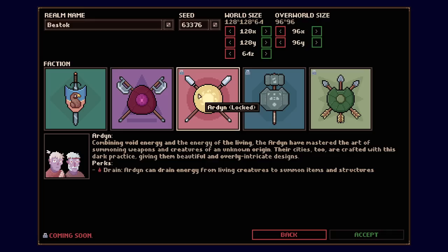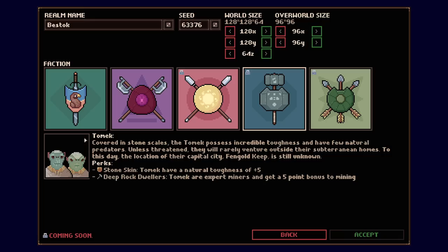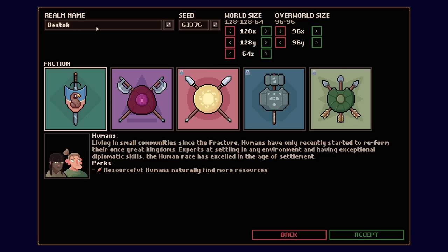Over here with the Arden — these are the ones coming out pretty soon. Basically they drain energy from living creatures and use that energy to summon things, kind of like a green lantern mechanic. That's also a really interesting, compelling angle. I'm excited for these other races to get in here, especially the greenskins — I'm always down for some orc magic or orc shenanigans.